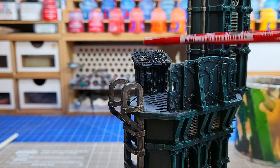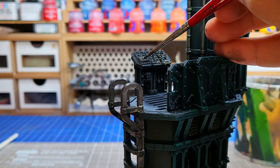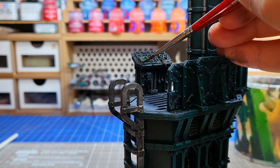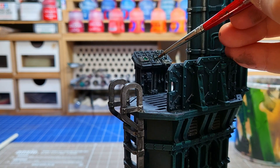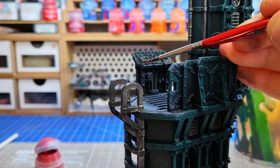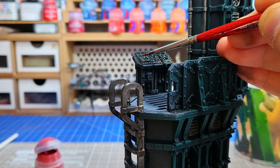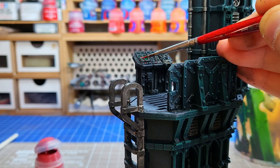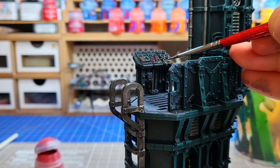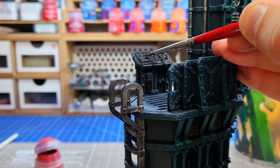This next step is entirely optional but I'm going to paint the control panel. Painting control panels is something I really enjoy and it takes about 15 minutes. Whilst that's a fair chunk of time given to one area on a very large terrain piece, I think it's worthwhile because it looks really good at the end. I started by blocking in the primary colours — greens, reds, blues, and a little bit of yellow — and that makes it really pop. If you can help it, always add in a colour other than just red and green because otherwise it looks like Christmas.